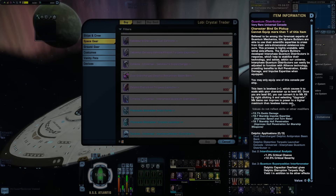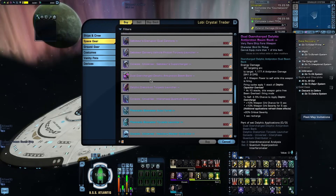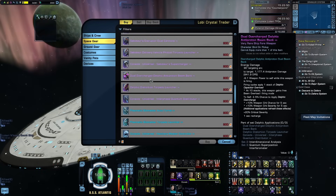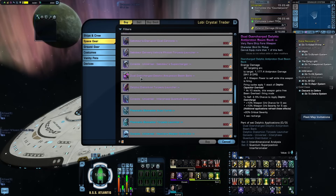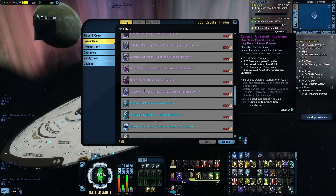If you like Torpedo builds, you definitely want the Delphic Distortion Torpedo. You might want the Dual Beam Bank as well — on a ship with a 5-3 weapons layout, it's good for that fifth weapon slot, and it provides the two-piece bonus if you can't run the Maelstrom Quantum Torpedo. The console I'm still not sure about on its own, but the three-piece bonus could be useful depending on how it interacts with Concentrate Firepower or your other Torpedo buffs.